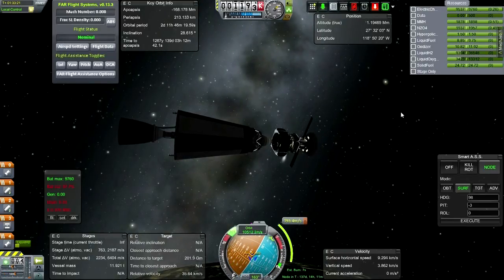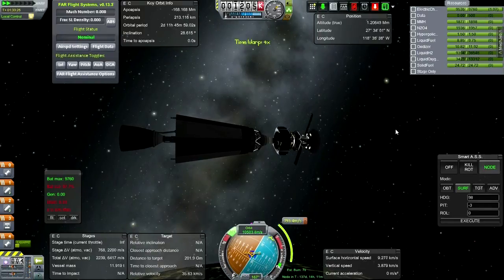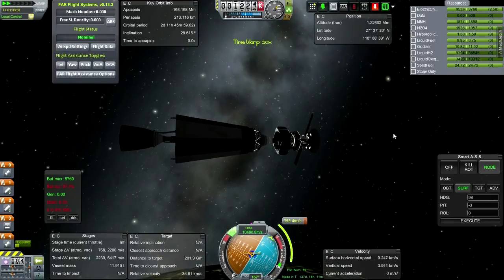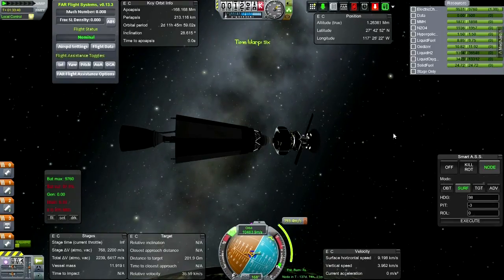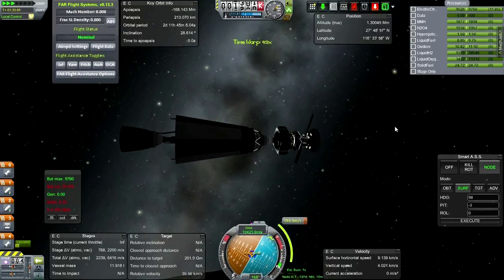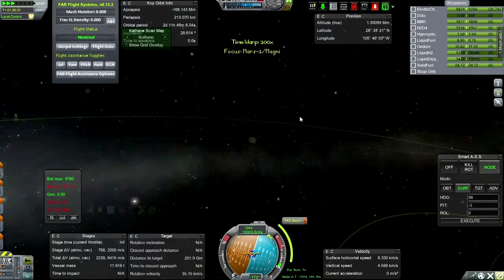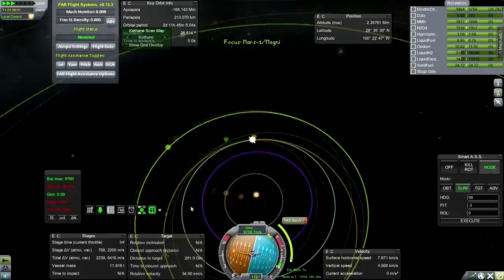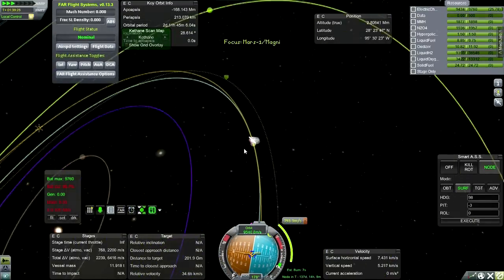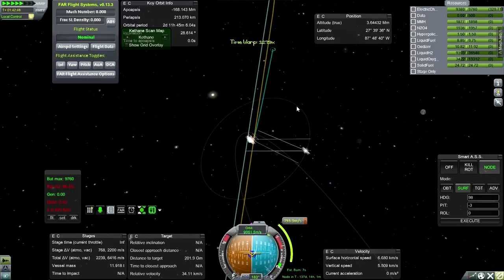That's pretty much it. Let me take RCS off and then time warp. Our first escape trajectory — here we go.